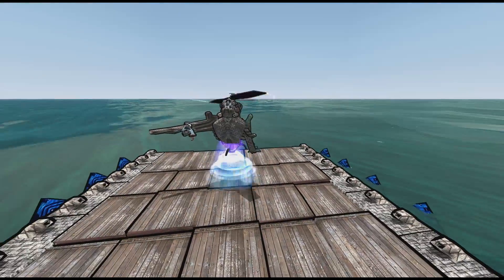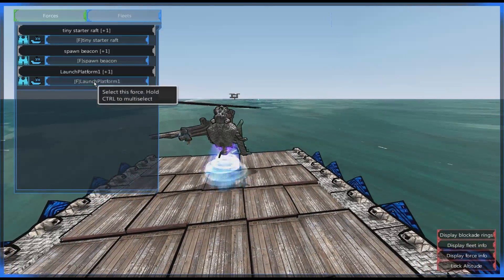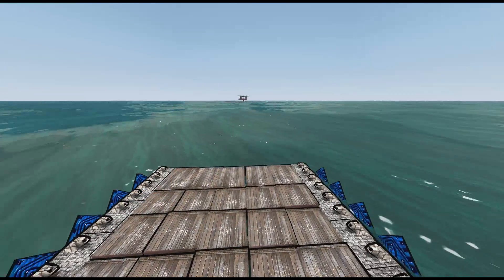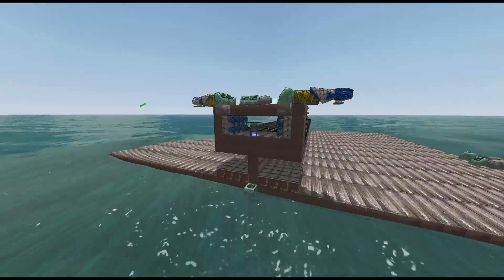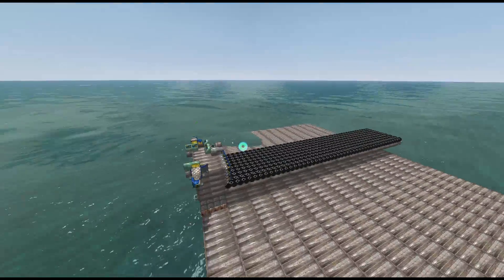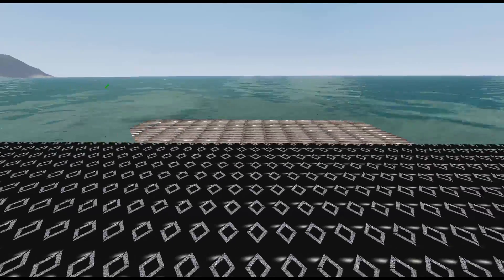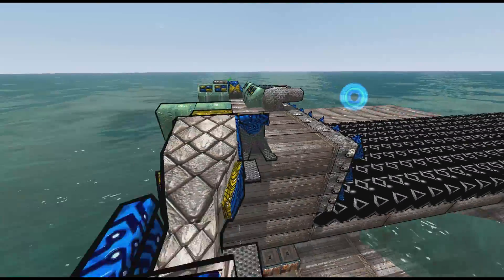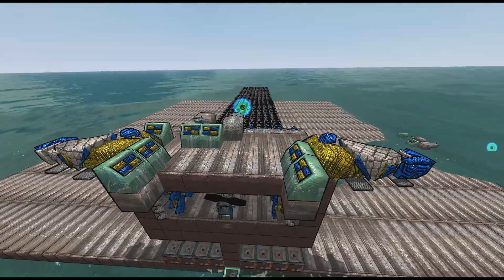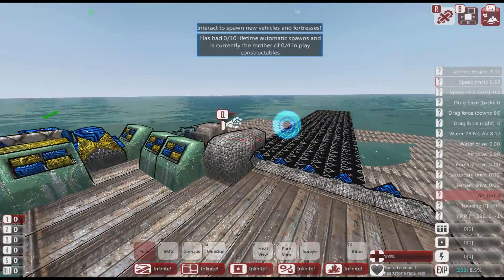Let's go and have a look at the in-game technology we're going to use. I've set up a little test area — a little platform. Here we have a platform with a nice little rubber runway. I've coated it in rubber to stop it getting damaged when ships are launched.